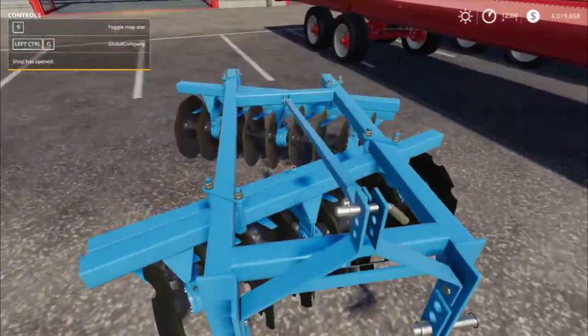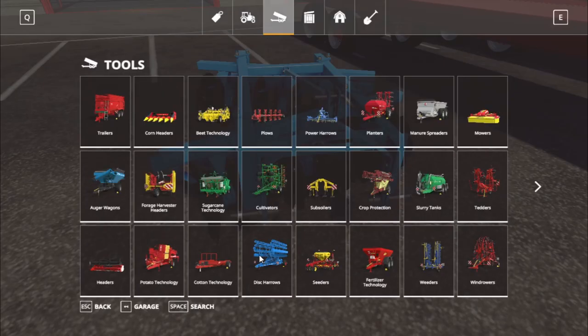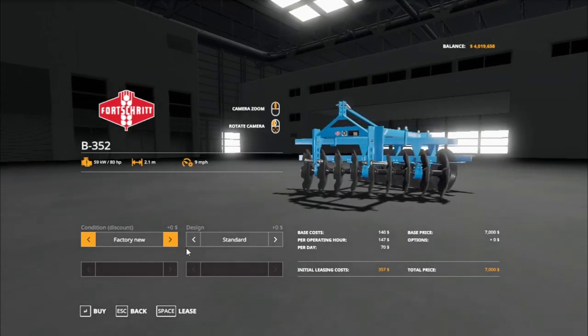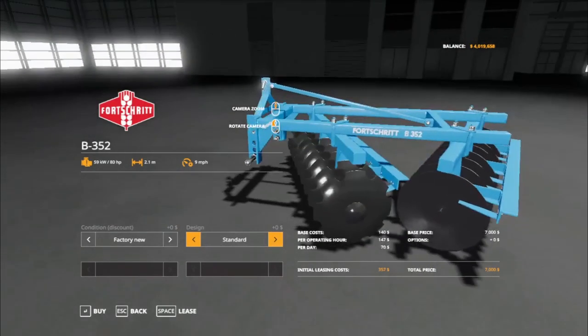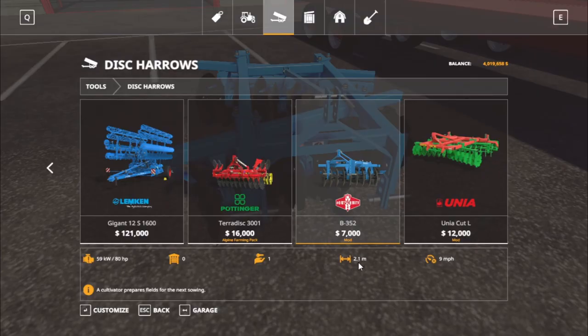We got a new disc harrow. Find this at the shop under tools, disc harrow — it's the Fortra B 252, $7,200. Design options: standard, brown — looks more like green to me — and there's a green, then back to standard. They need a color choice but you can choose what color you want. It requires 80 horsepower, working width 2.1 meters, maximum speed 9 miles per hour.